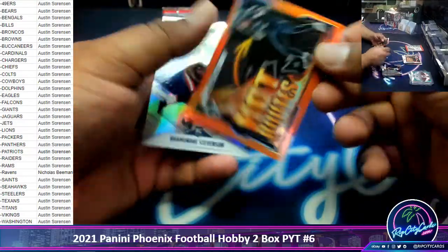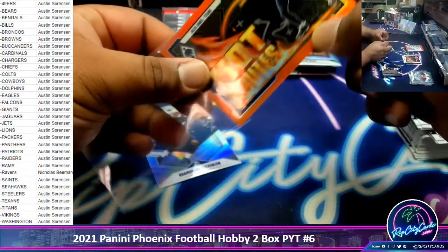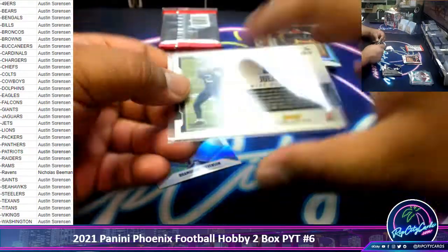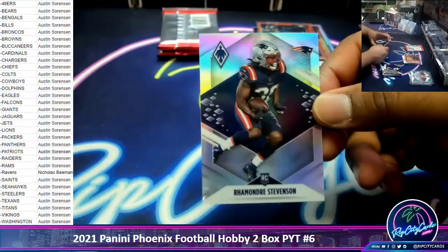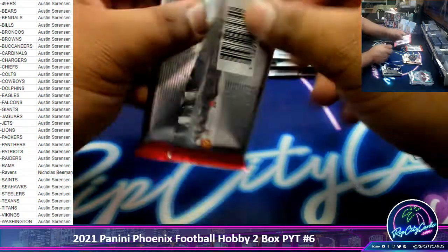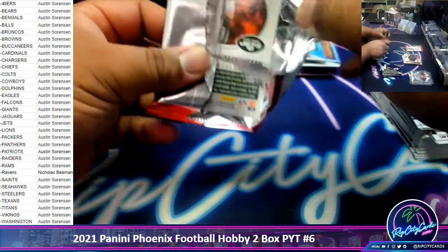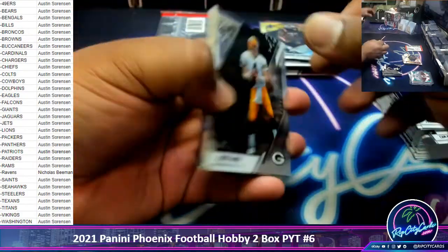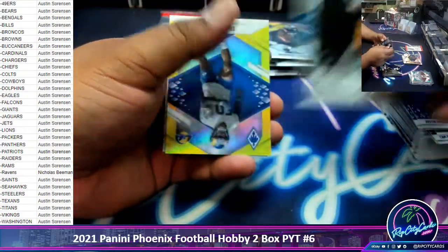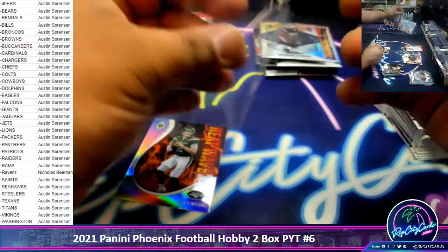We got Julio Jones, Titans hot routes — that is to 99. Ramondre Stevenson rookie silver Patriots. We have Ernest Jones to 75, rookie Rams.